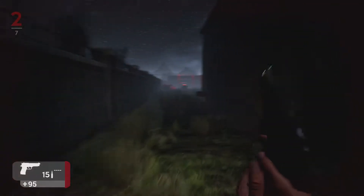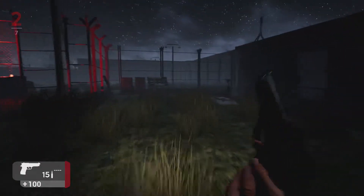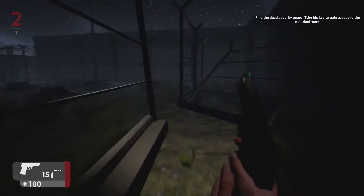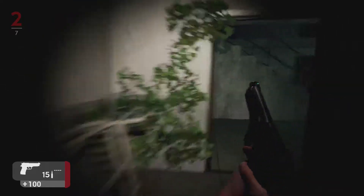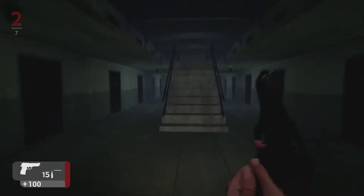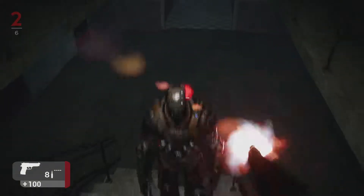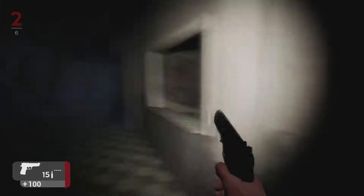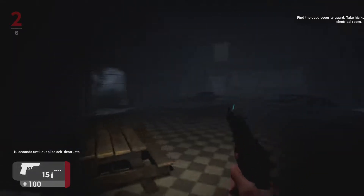Now we have to find the security guard — I'm thinking that was the next objective. Find security guard. So we're going to have to do a little bit of exploring and find the dead guy and take his key. This might be where I actually edit and put a jump cut in, because this is going to take a while apparently. And I need to find the other gun before I die like an idiot. Okay, that was a cone — a very solid cone. Found the other gun.